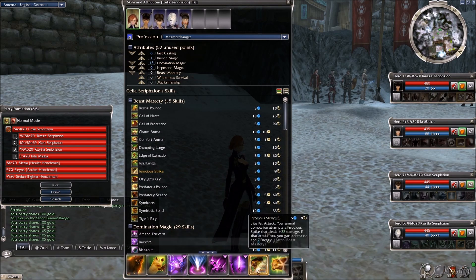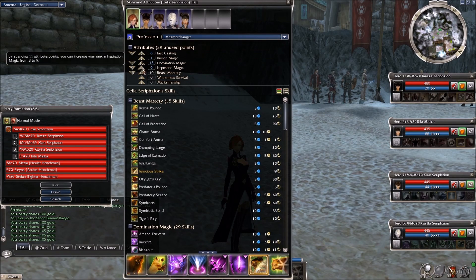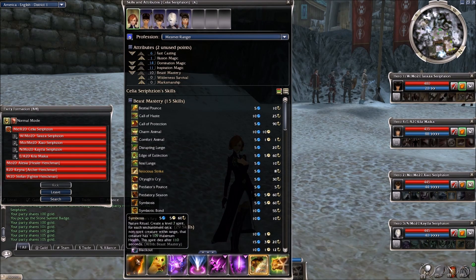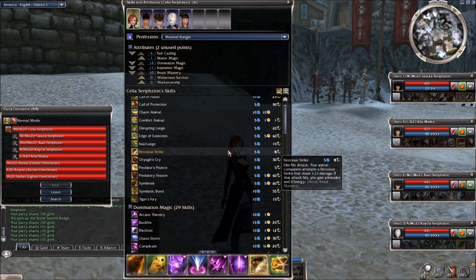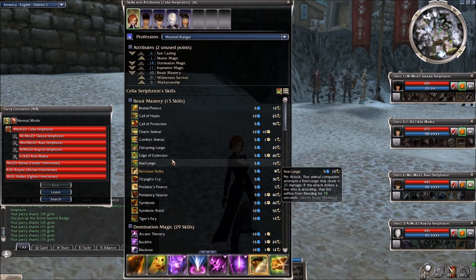Dropping beast mastery to a lower rank gives you more points to put into inspiration and domination, which would power up your primary skills — though it does affect symbiosis and bestial pounce. When using Ferocious Strike there's a whole list of complementary skills: not just pet skills but especially nature rituals and a few others like Tiger's Sphere. My ranger character, who I'm building up now, will have a much larger list since it's his primary.